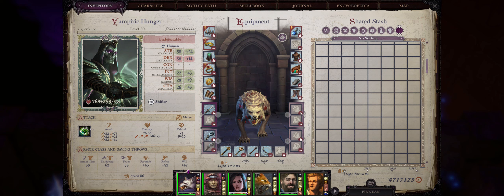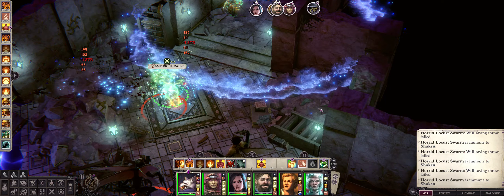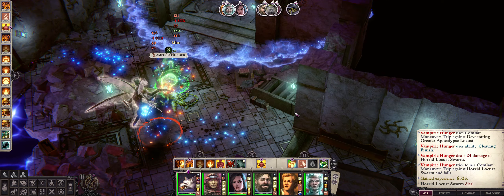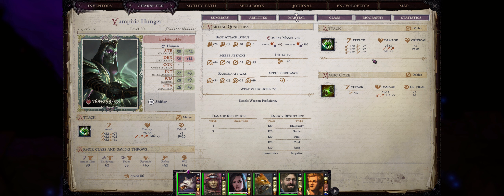Hello deathfriends and welcome! For yet another shifter guide for Pathfinder Enhanced, we have this time a Lich Shifter build. You'll get to be both a vampiric-like wolf with free trip on every single one of its numerous bite attacks, including attacks of opportunity, to easily knock down and destroy enemies.